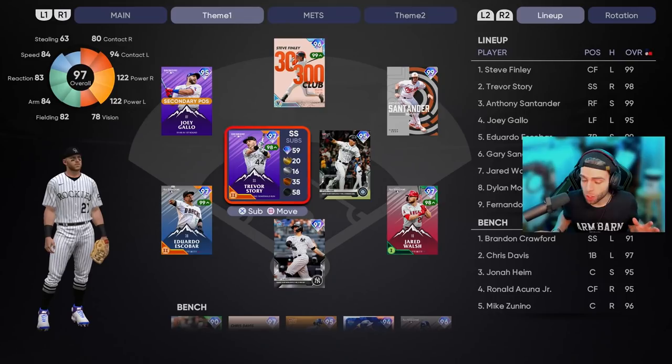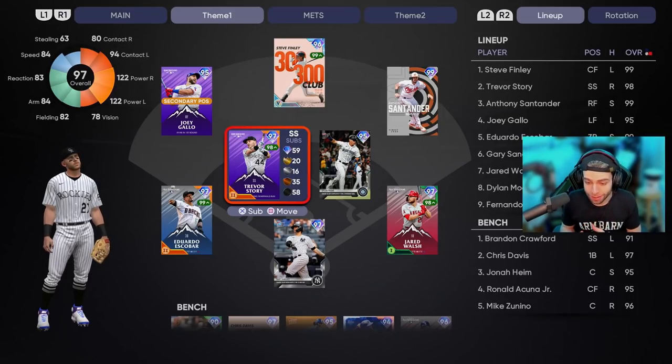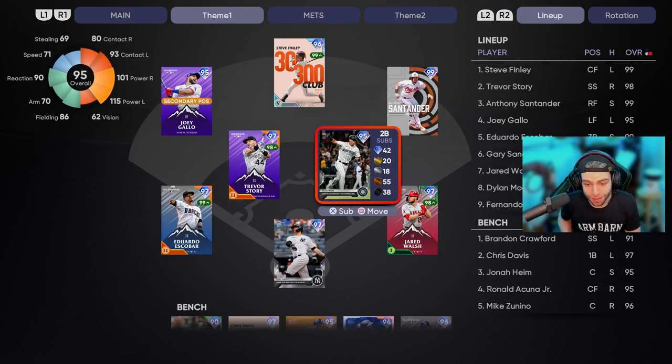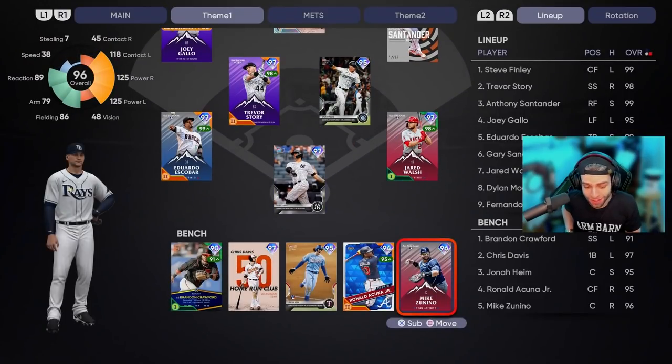Anthony Santander — love that I get to use this card. Joey Gallo in left field, got him in secondary, so that home run derby card has some value. Eduardo Escobar is 97 over there at third base, love that card. Gary Sanchez in the sixth spot — get to use him finally. Jerry Walsh and Dylan Moore at second base — a little bit of an X-factor, surprising card, but he fits the bill very well. Brandon Crawford, Chris Davis, Jonah Haim, Acuña, and Zanino on the bench.